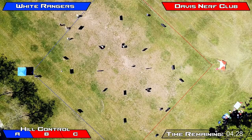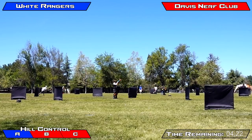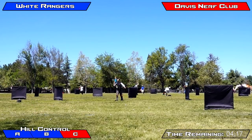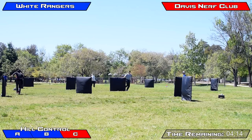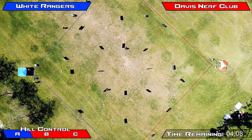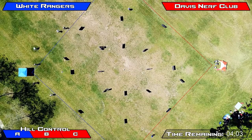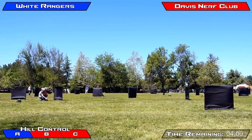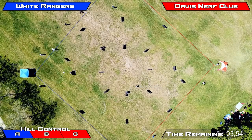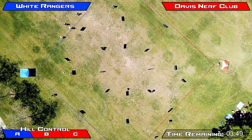You can really see in this overhead as the White Rangers try to spawn in on the top side of the field to get a different angle on those forward players, taking a couple of them out and moving into that middle point to try and flip it over. And they do get it. Unfortunately, the players on the White Rangers were tagged out shortly after and they were not able to hold this middle point, which is a major bummer for them, as it would have been a great time to hold had they not lost all of their team on that rush. This has allowed Davis Nerf Club to push up and re-assert themselves as a dominant force on the field, playing forward more so than the White Rangers.